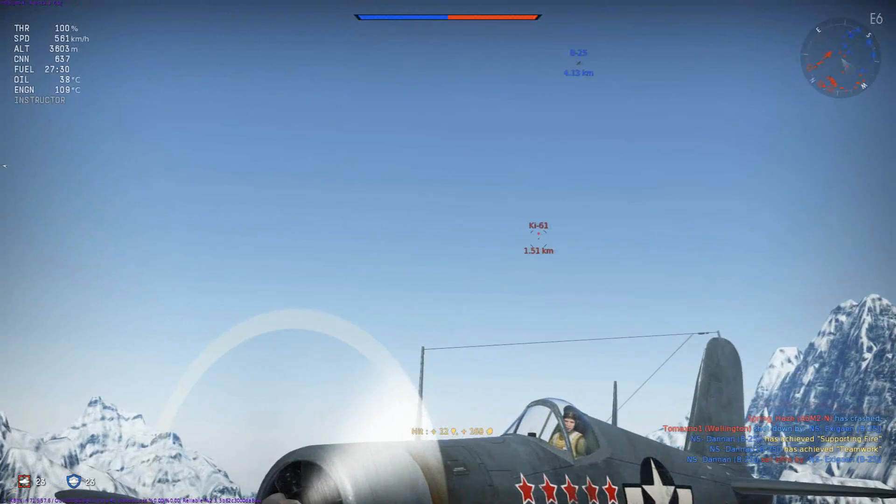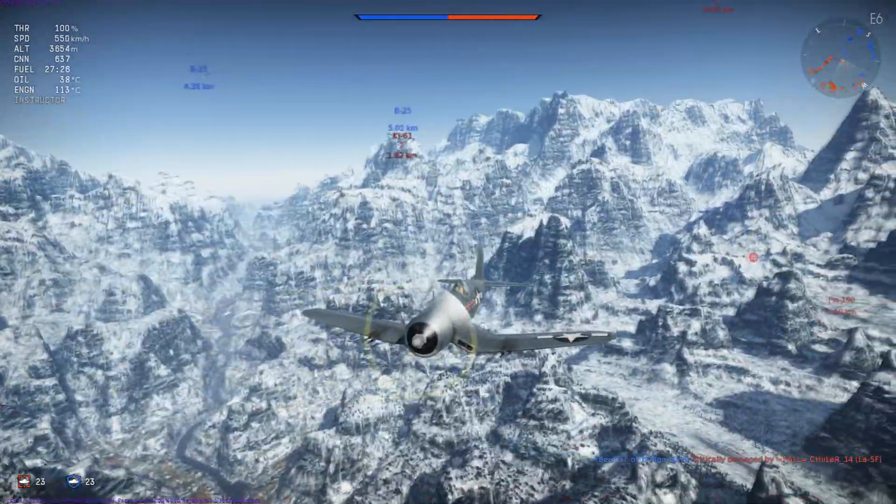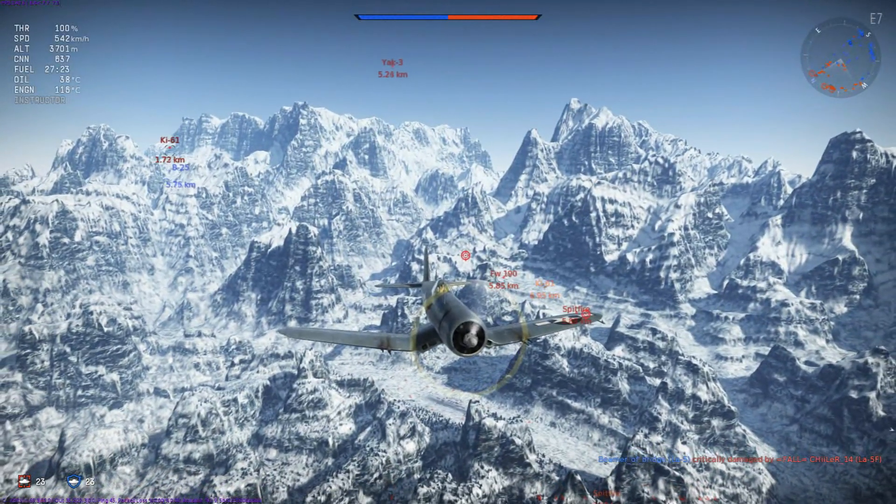This is a setup that echoes that which I've used on the two previous iterations of the Corsair, minus the fact we now have cannons rather than machine guns. The stealth ammunition allows us to catch opponents by surprise when we dive on them.